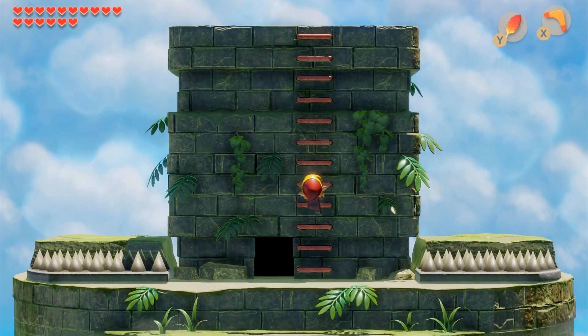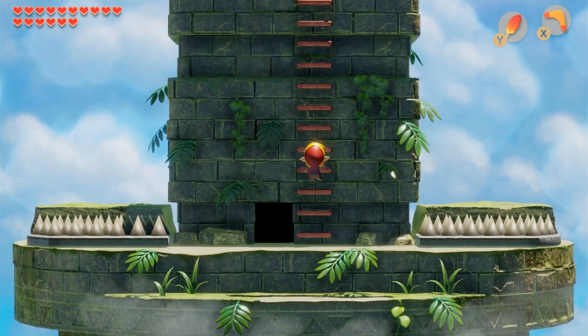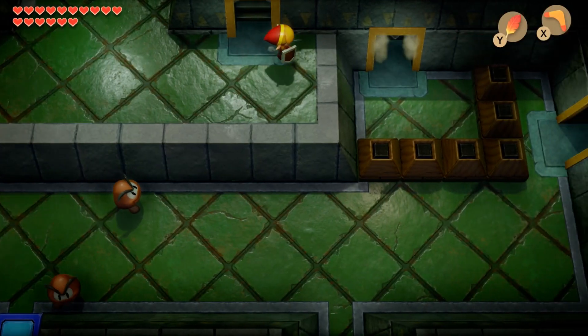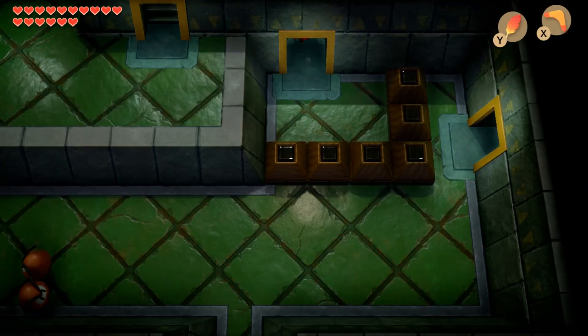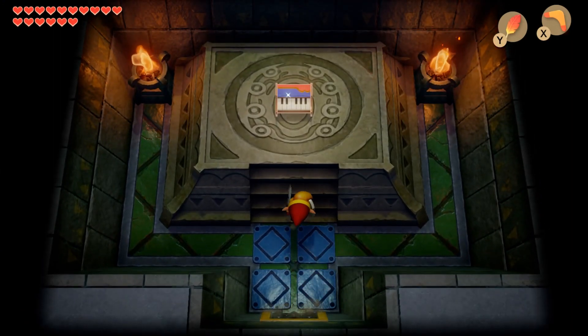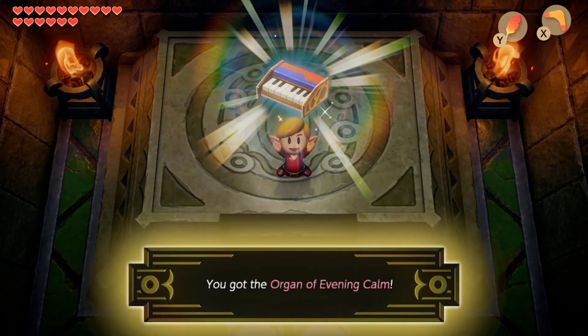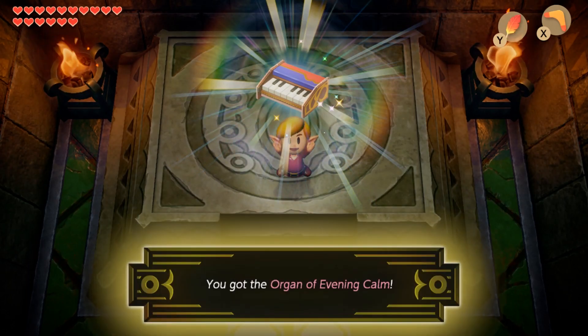That's 16 heart pieces. Animal Crossing is kind of doing the same thing - it has this crazy, from what I hear, difficult-to-pull-off shine on the hair, that's only possible because of how simple the game looks art-style wise. Organ of Evening Calm.